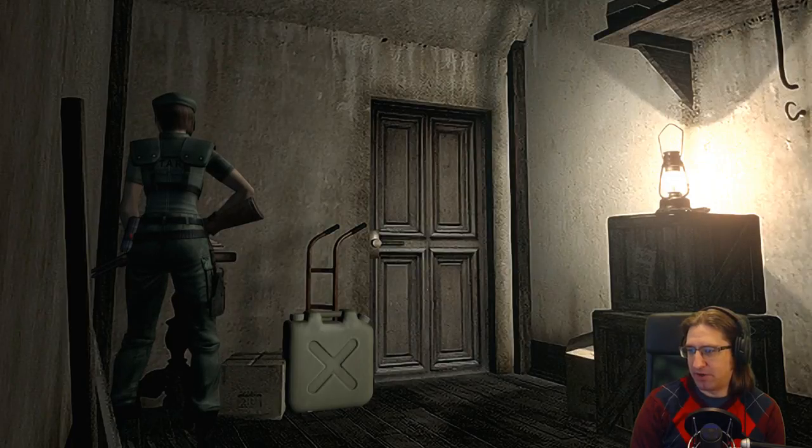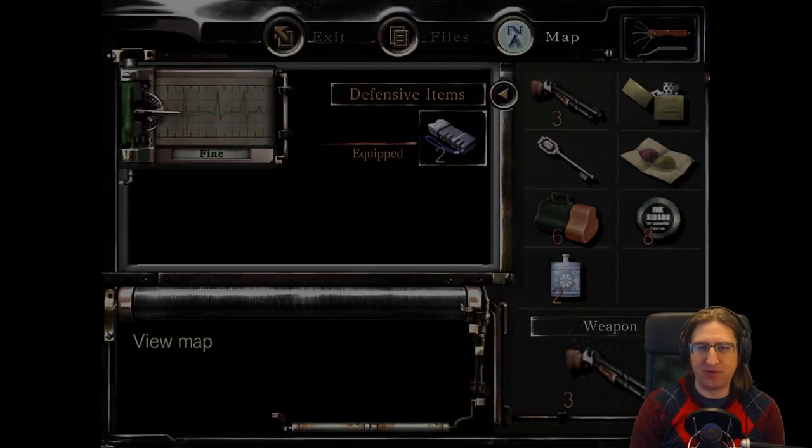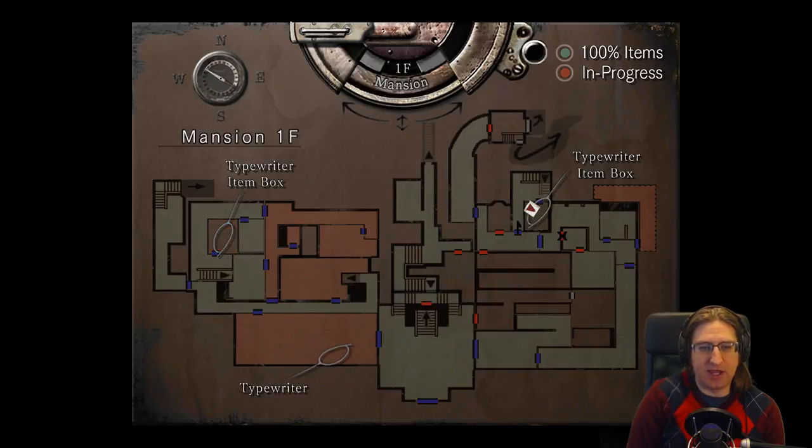You sold a rare set for Gyro and randomly got one for like four euros? Nice — euro bucks. Okay, this is the most up-to-date save, and that's what I thought. There's a bunch of stuff here that I still need to do.